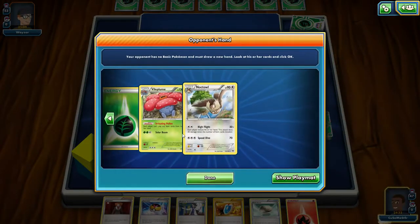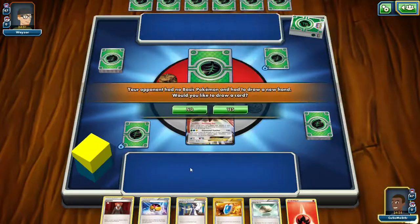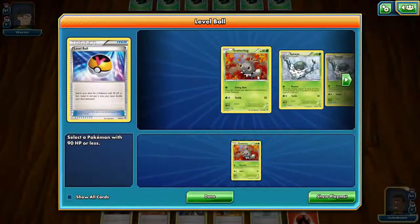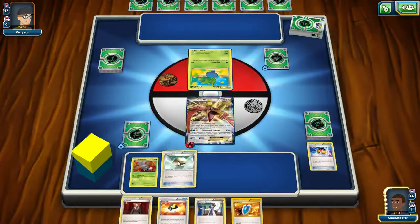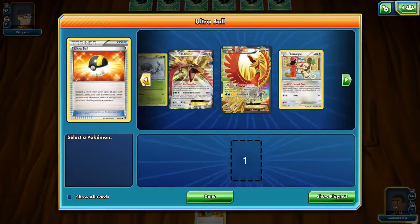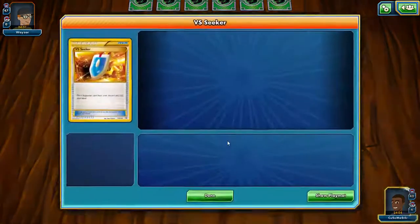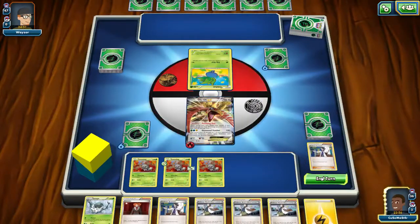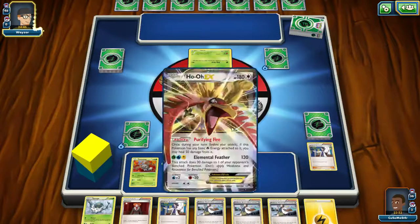We're playing against Noctowl, so we can't play item cards and there's lots of damage. We did draw Scatterbugs, so I'm going to get another Scatterbug in play and put the fire energy on there. I'll discard these two and get another one too. We do have all our Scatterbug lines, so we'll throw the third one on there. Use our VS Seeker, get the Sycamore, evolve the Spewpa next turn, and pass. We have a Lightning Energy — next turn it's going to come together. Pretty good start.